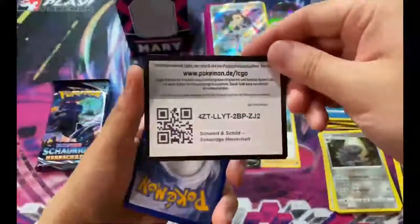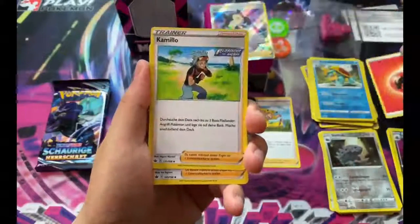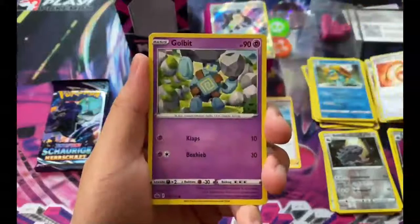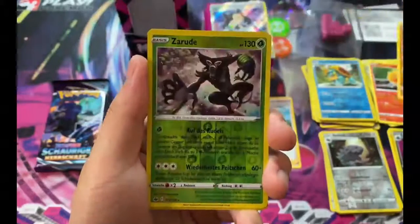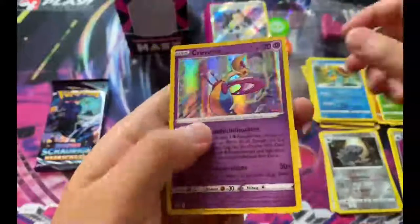Besides the Volcanions, Chilling Reign - I think they're on the same level on hit rates. You either get a lot of great hit rates like Hyper Rares, Secret Rares, anything and above, or you can just get the bad hit rates that everyone doesn't even like. We got Zorua and - okay, we'll take it.